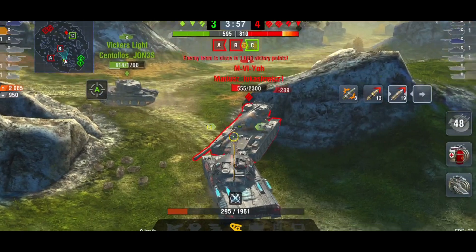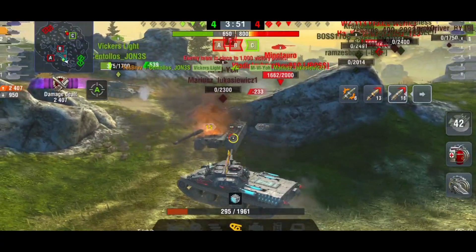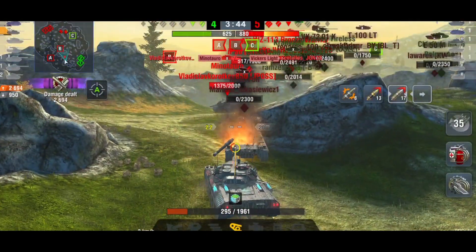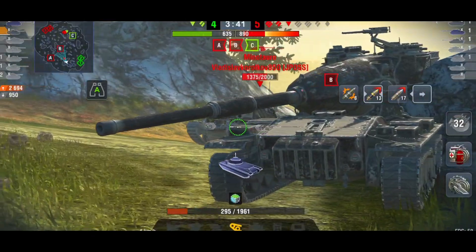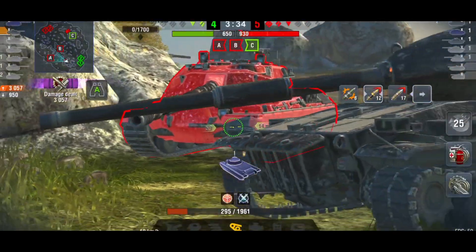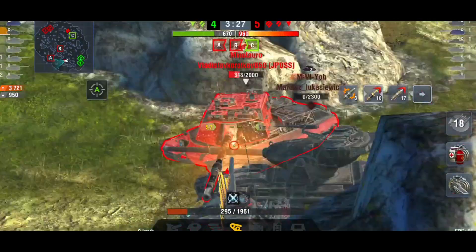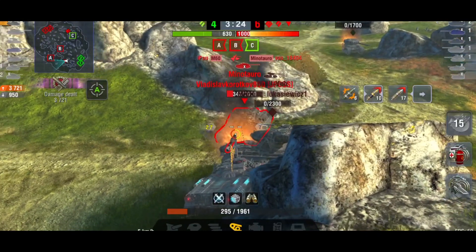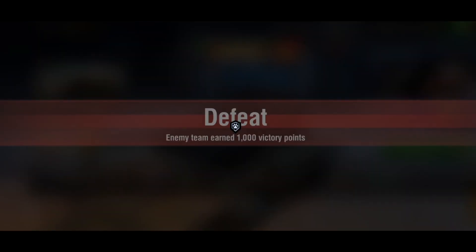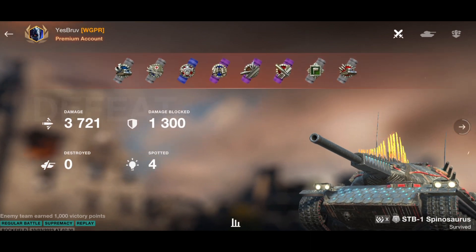Just like the Jagdpanzer E100 — it's a slow tank with a very strong gun but no turret. You're not going to play it in the middle of a desert; you're going to put it in a corner or next to a building. Of course, the STB is still a very difficult tank to play because it's not every time you can get on a ridge. You've got to fight for it and work for it, and it all depends on what your team and the enemy team do.